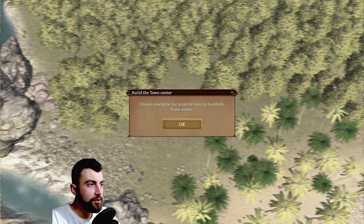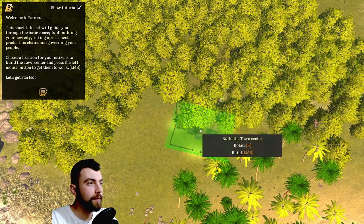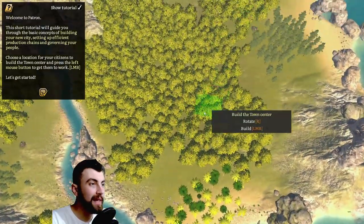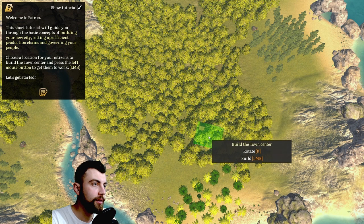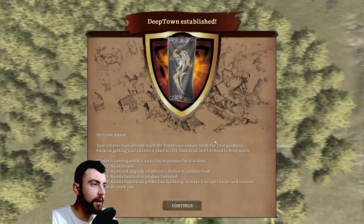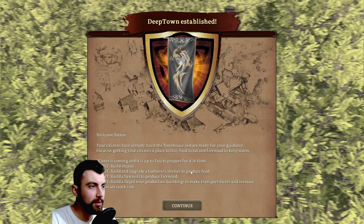Build the town center. Choose a location for your citizens to build the town center. So let's build it somewhere in the center. I think here is good. Welcome, patron. Your citizens have already built the town house and are ready for your guidance.